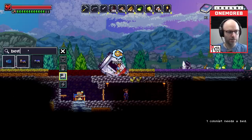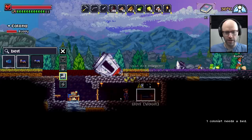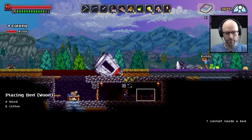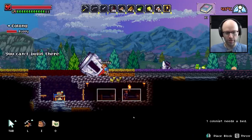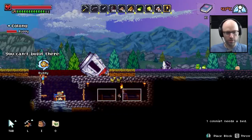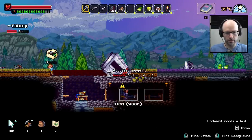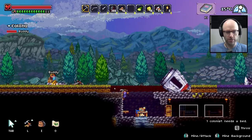Let me get a bed please. Take a quick wooden bed. Do I have any cotton? Good question. We're gonna sleep one space apart because we're roommates. You can't build there. Why not? Why not though? Because I don't have any cotton — that's the answer to your question.